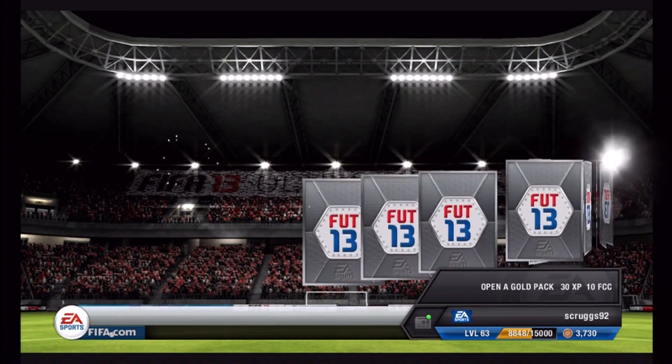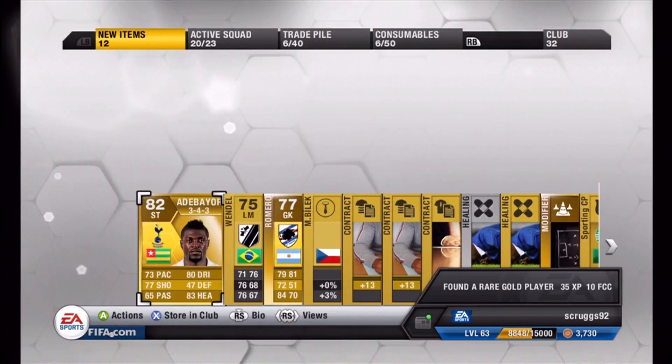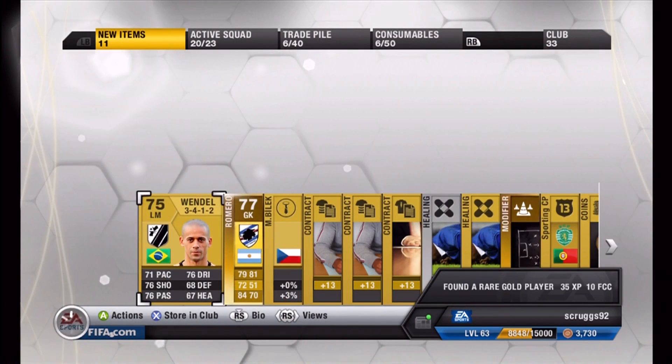Here we go, first pack. Adebayor — I'm pretty sure he's shiny, and I'm sure he's going to go for quite a bit because it's early in Ultimate Team. Hopefully I get a couple thousand out of him. I'm going to store him in the club.